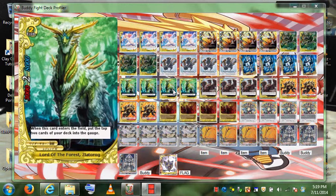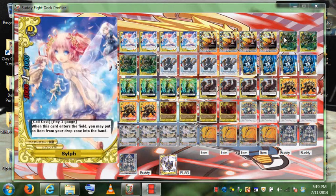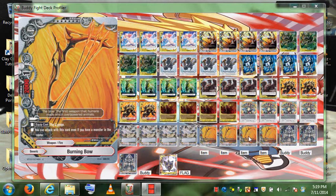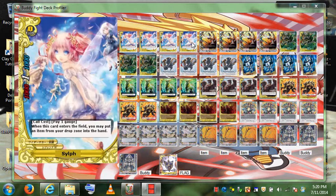You can summon Lord of the Forest, put 2 cards from the top of your deck into your gauge, then use one gauge to summon Hangman — a 3k, 3k — or summon Sylph, which also costs 1 gauge. Then you can get back an item card if one is in the graveyard. If the item was sent to the graveyard via the gauge, you essentially get it back — it's like a plus one, because you pay the cost before you cast, then resolve the effect and return the card to your hand.